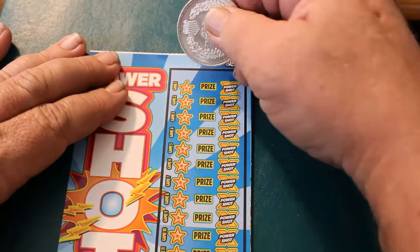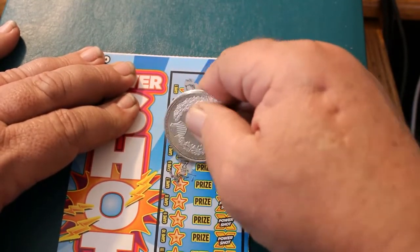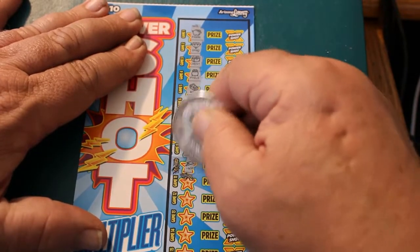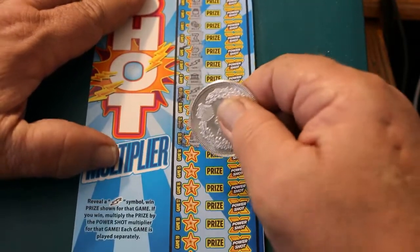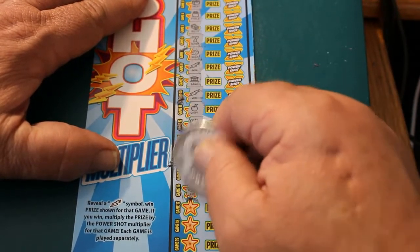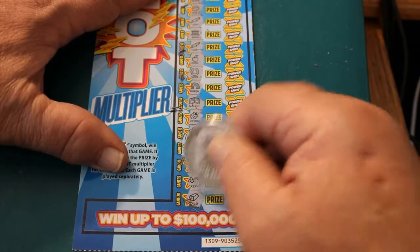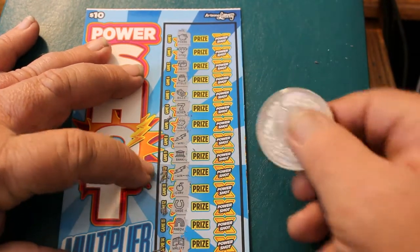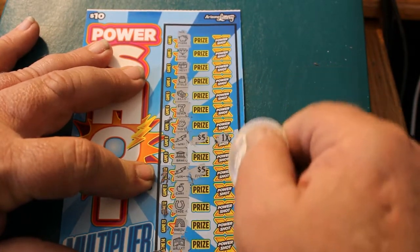Next ticket — let's see if we can get a back-to-back win. A pig, a diamond, a chest, another pig, some bills, a seven, a nugget, a lightning bolt. Back-to-back wins! Another lightning bolt. Cherry, horseshoe, rainbow, wallet, ladybug, ring, star, vault, key, and a gold bar. So we have two lightning bolts: $5 and $5, times 1 and times 1. So we got our money back. So far this game is performing.